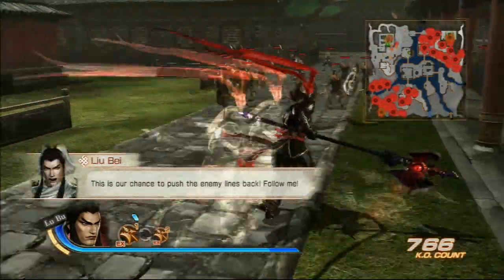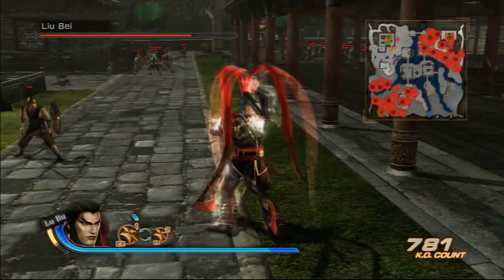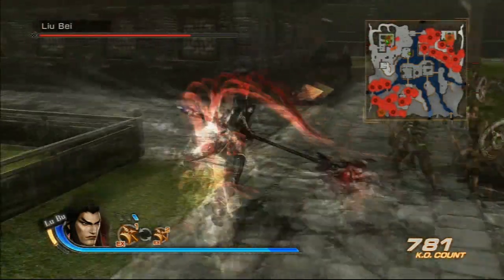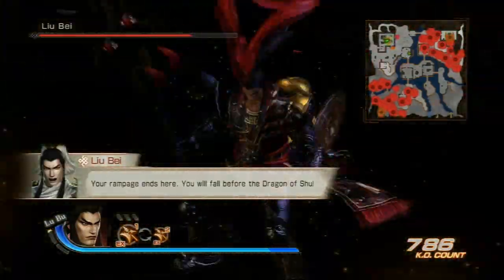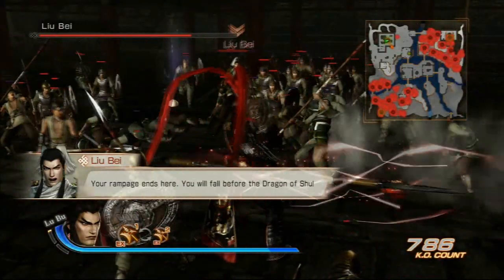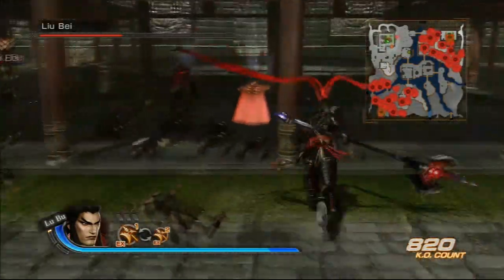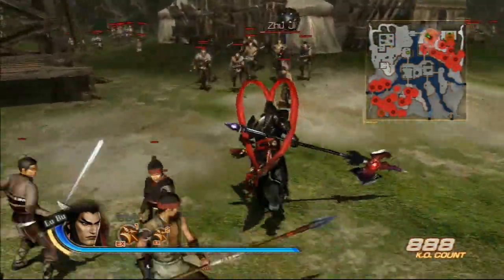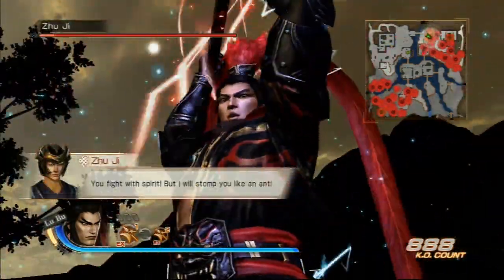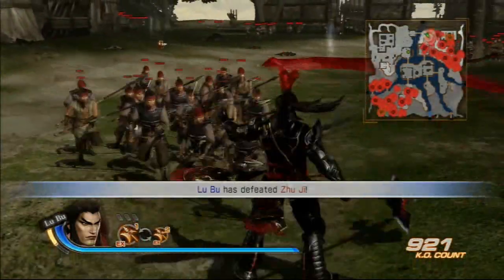LuBoo's first musou is executed by pressing the musou button — LuBoo unleashes force from his halberd, damaging enemies in its path; however, this is blockable. His aerial musou has LuBoo smashing his halberd into the ground, creating a huge explosion. This one is unblockable.